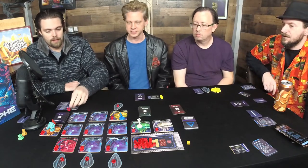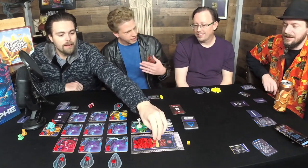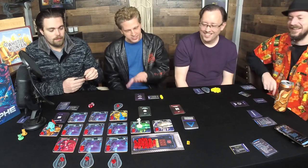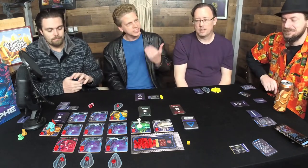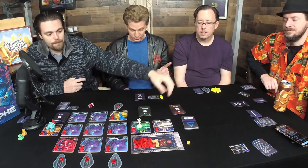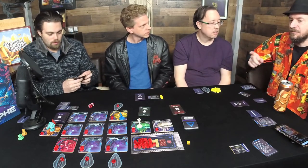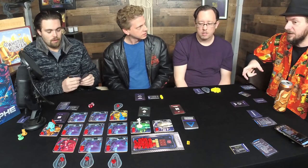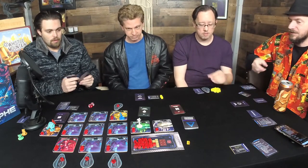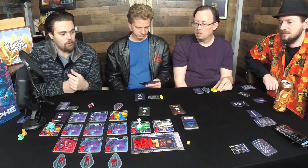Seven — oh. We both have space suits so we're okay. Action one, action two. To escape: light the fuse, move into the pod, launching is an action. Somebody might already have all four resources — maybe even two of us.